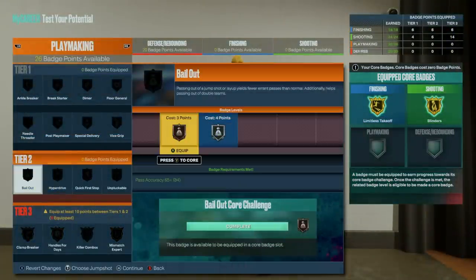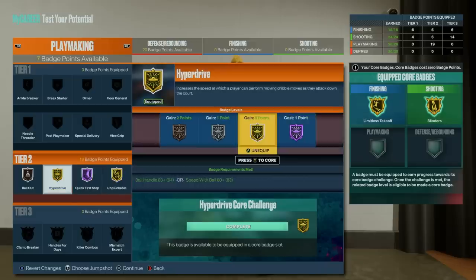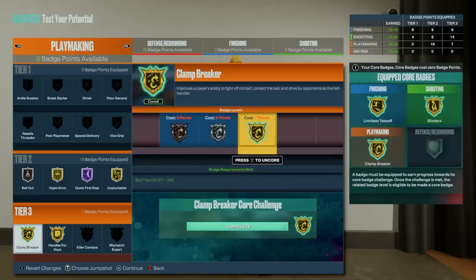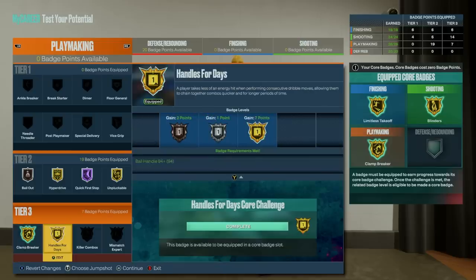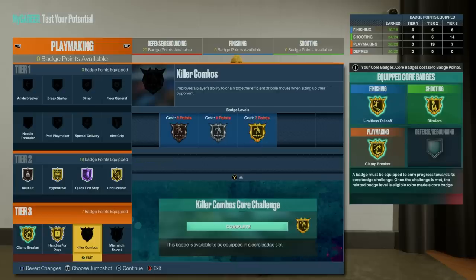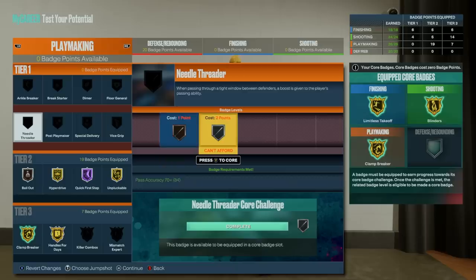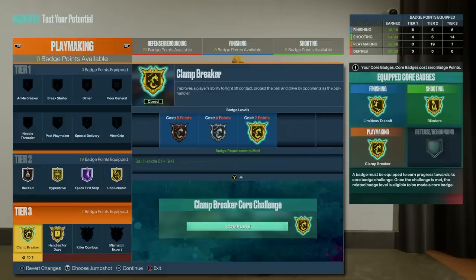For playmaking badges, if I had no extra badge points I would equip all my tier 2s as high as I can get them besides hyperdrive — because I need 7 for handles for days — and then you can core clamp breaker or vice versa. Both of those tier 3 badges are fairly easy to core and will most likely benefit you the most. I personally don't use killer combos often but if you utilize a lot of misdirects, pullbacks, and right stick dribble moves, you may be able to stun your defender even at the gold level. I might also consider adding three badge points into playmaking to get silver needle threader for the stuns, and then max hyperdrive to hall of fame — we recommend you at least use some extra badge points here as there are a lot of pretty good playmaking badges.